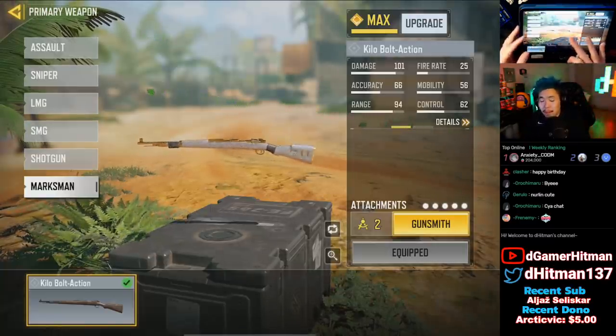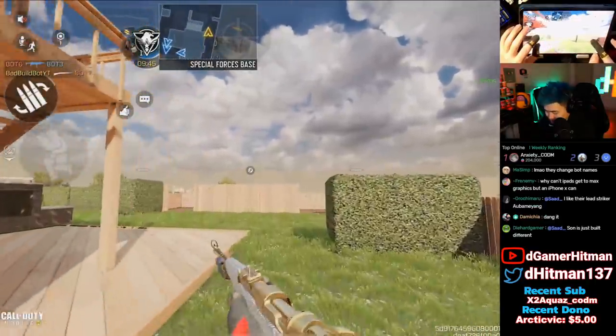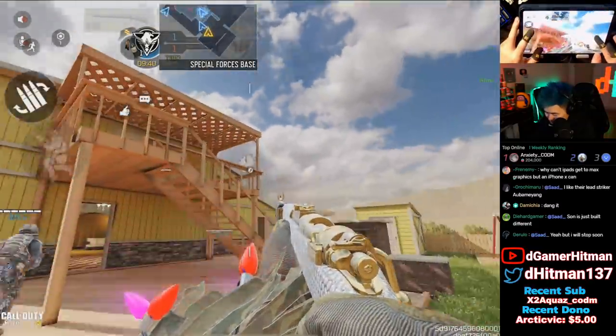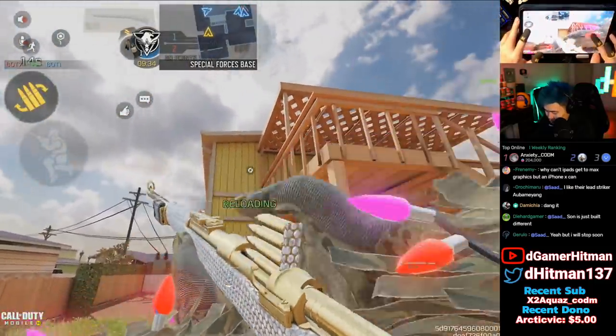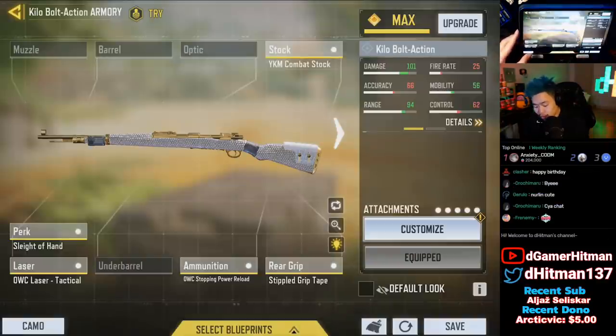Let me show you guys a clip of how this looks. The first diamond skin I got is the Kilo Boat — it's actually very, very nice. I forgot to check how the base skin looks, but you'll see as we reload. That's actually really nice; we have double fast reload.